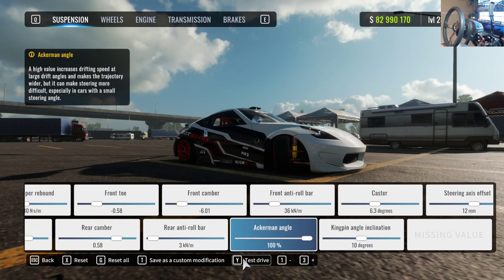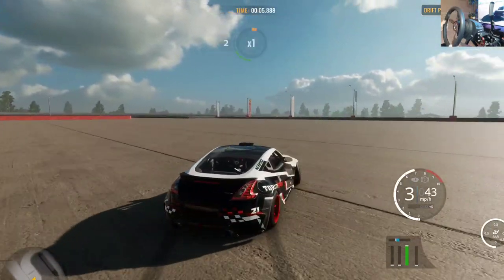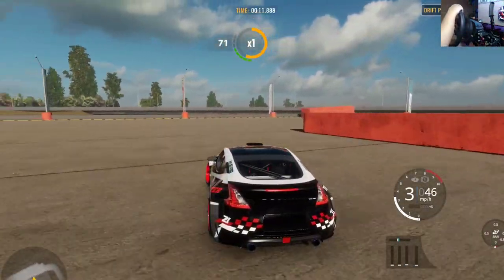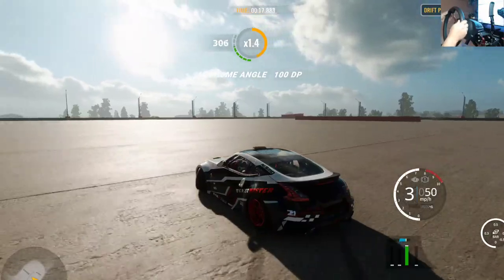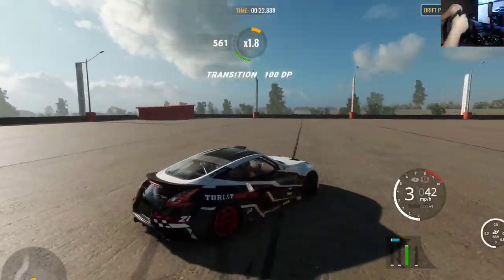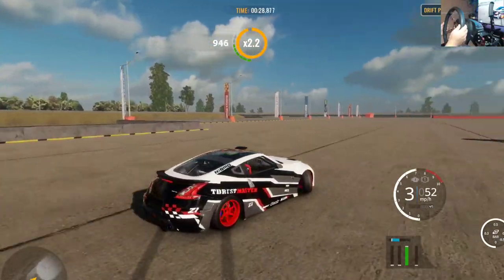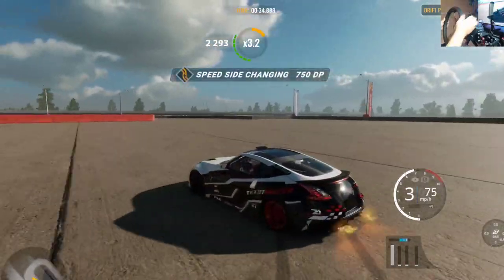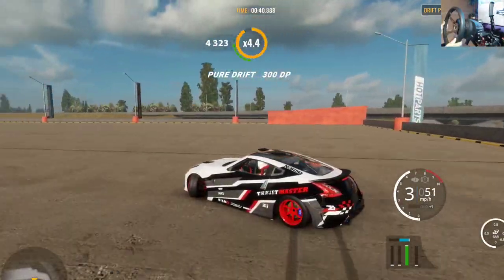Putting the car at zero Ackerman helps with steering input, especially when you're newer to the game, because it scrubs your speed and holds the angle — keeping the car in drift pretty well — but you won't be able to hold a solid line. At 100 the car is a bit more twitchy, but you gain a lot more speed. You can see here we're going about 50–55 mph and the front wheels aren't scrubbing at all.